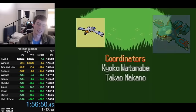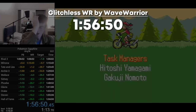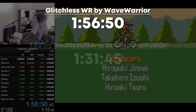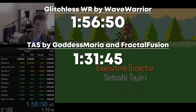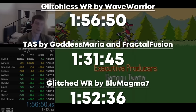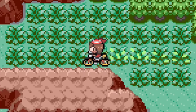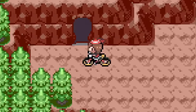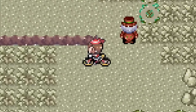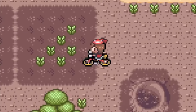When compared to the human speedrun of Ruby and Sapphire beaten in 1 hour, 56 minutes, and 50 seconds, the Ruby and Sapphire TAS obliterates this time by about 20-plus minutes, even when you take glitch speedruns into account. As a disclaimer, a TAS isn't really meant to be compared to a human, since it's more of a showcase of what perfection looks like in a speedrun. But looking at perfection is quite fascinating when you see what has to be done to reach the goal of being perfect.